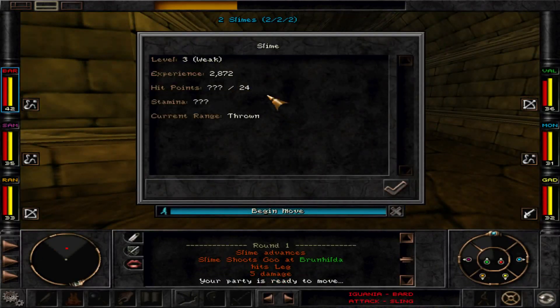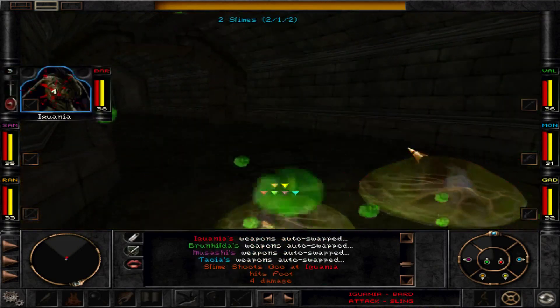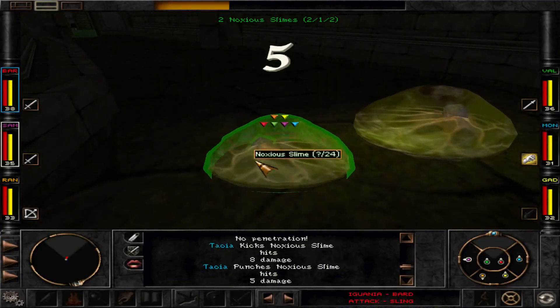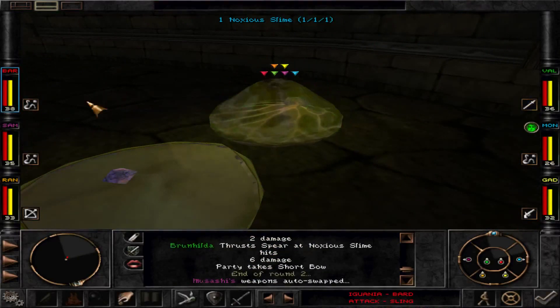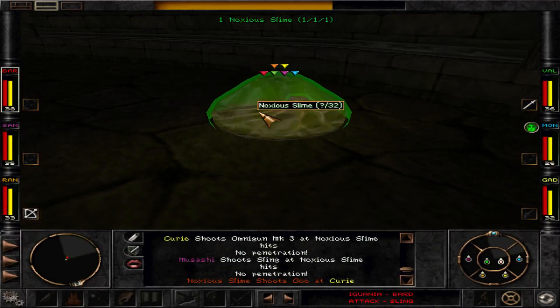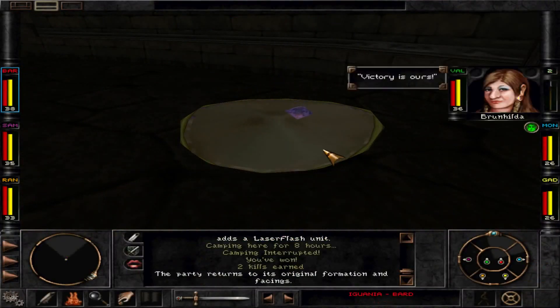They have a few experience points and can hit us at range. We can hit them right now — which is what we want. Dead. Some ranged rebels — victory is ours.